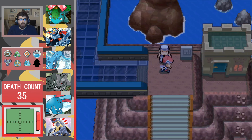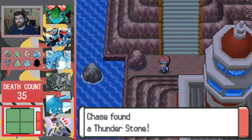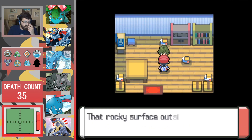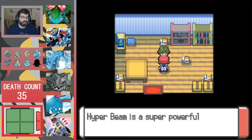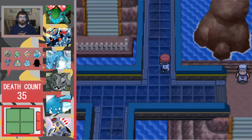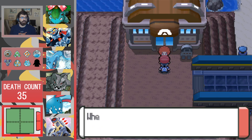We receive TM Overheat from Flint — that's a wild move. We head into the gym, which features a turn-puzzle layout. We're leading with Olga to set up Stealth Rocks. Drac is also useful here — Ground type, immune to Electric, and very fast.